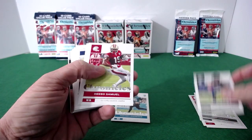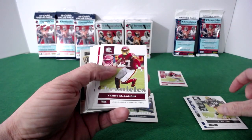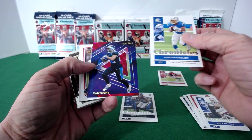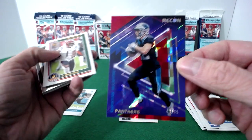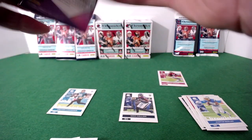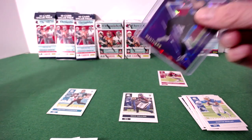We're pulling Cardero Patterson, Josh Jacobs, Darnell Mooney, Debo for the PC, and a Nico Collins rookie. There's a ton of base — I'm just going to rip through. We got some color here — a numbered CMC out of 99! That's a PC hit for Kai. The card is Recon. Always nice to get a numbered card, and when it's CMC, even better.